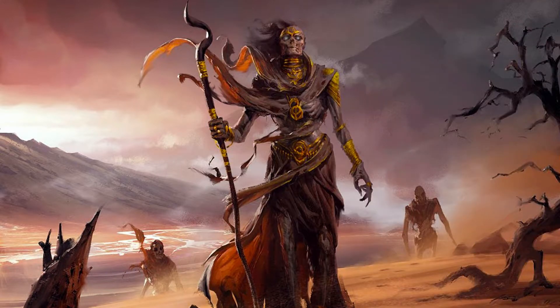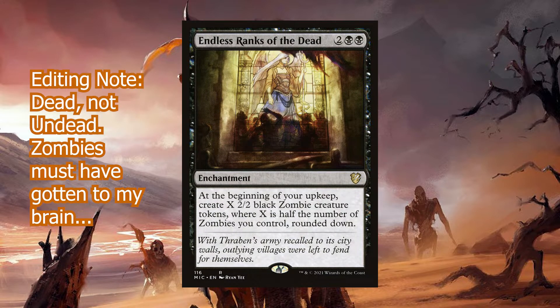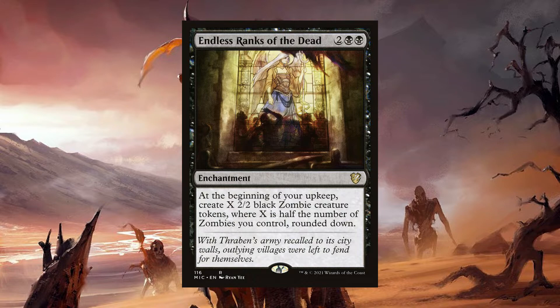A much less costly enchantment at the same mana cost — let's take a look at Endless Ranks of the Undead. For two black, black, you get an enchantment that says at the beginning of your upkeep, create X 2/2 black zombie creature tokens, where X is half the number of zombies you control, rounded down. Every two zombies you have on the battlefield nets you one additional zombie. Every zombie you create gives you more triggers on the attack with Verena, and more triggers with Wayward Servant and Corpse Knight. Eventually you'll just overrun your opponent with a tide of undeath.